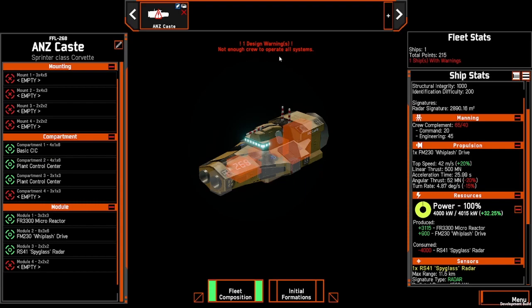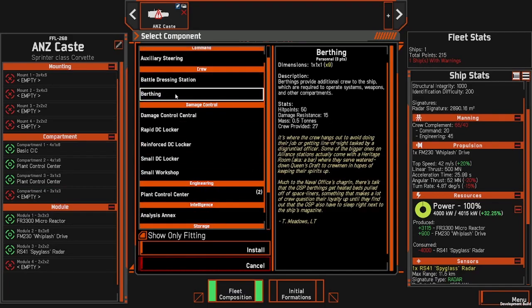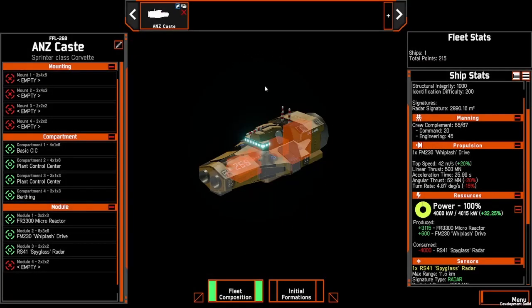We still have one error — we need to add crew. So we'll add some crew in now. That clears the error, leaving us with two crew under the required limit. You can change this by putting berthing up into the basic CIC or one of the larger slots, however it doesn't really change the fact — we just need to get that warning gone.